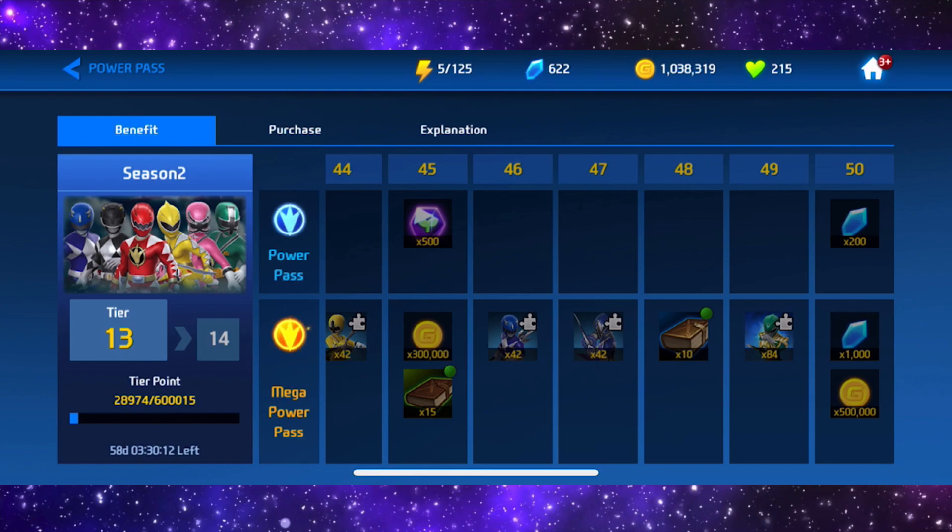In my experience with this game — I've been playing since early beta, I've been level 60 for a good few months now, and I'm hoping they increase the cap soon — the only thing you can buy with gems is the packages and also refilling your stamina, which is what I tend to use it for now.